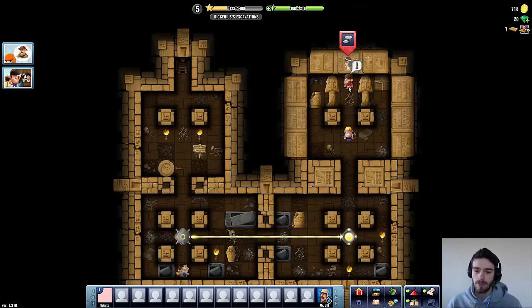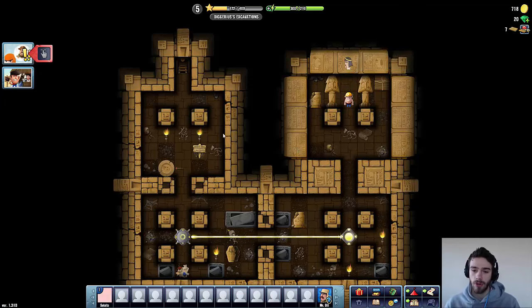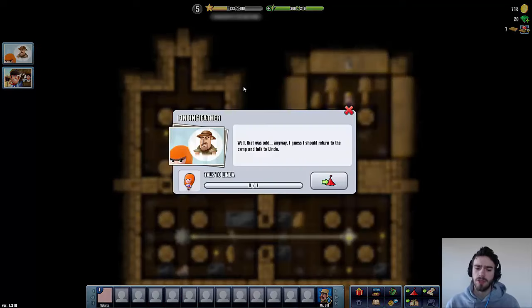That was the last block we had to dig out, and now it's time to talk to Johnny. He's saying his team was attacked, and then they found this place is haunted, so Johnny is going home. Well, that was odd.